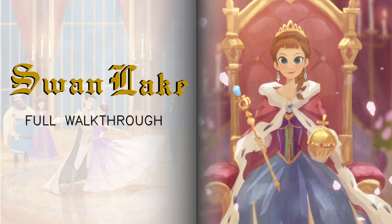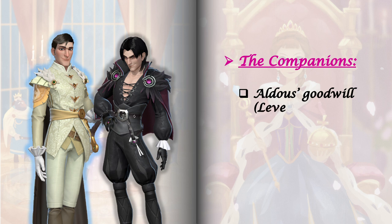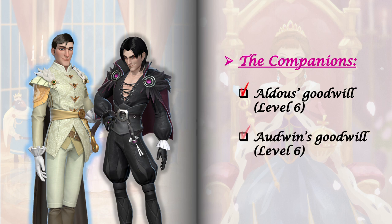This book has two companions, Aldous and Odwyn, and we need both of their goodwills raised to level 6 to finish this book. For those who are new to this channel, I share steps here on how I unlock levels, endings, and stage events in Time Princess books.